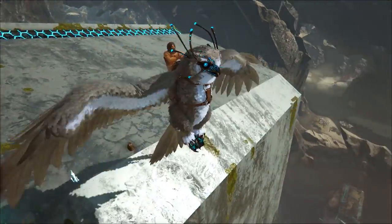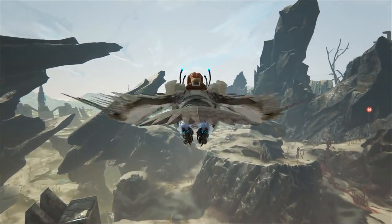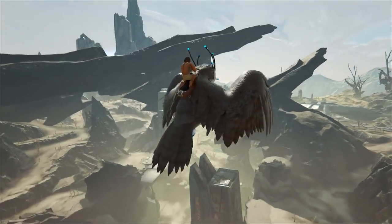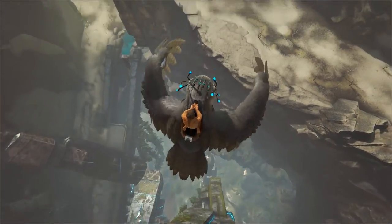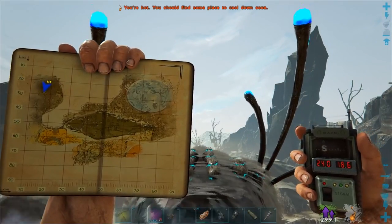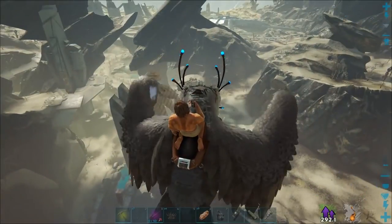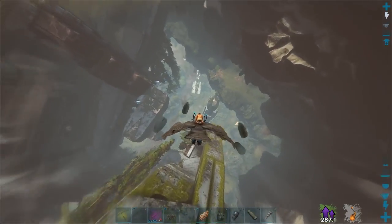Hi guys, Steve here. I just tamed myself a beautiful owl. I was going around the map for the third time trying to find an ovis — still no luck, I don't think they're actually on this map — and came across something quite funny. Now the city's over there, down here is a big deep hole, and that's at coordinates 24 by 18, top left hand side on the map. So I'm going to dive down and show you what amazed me.